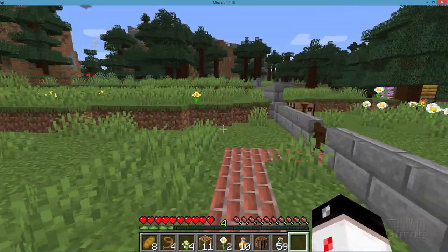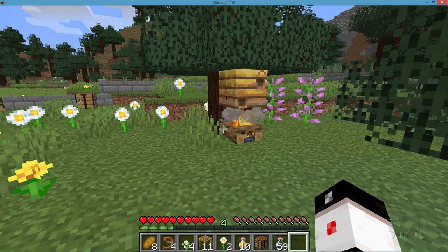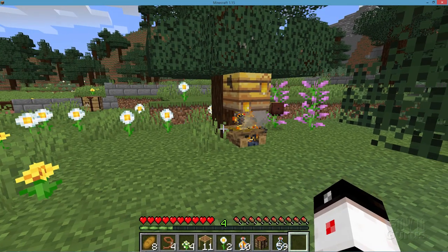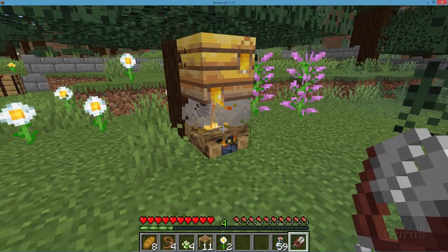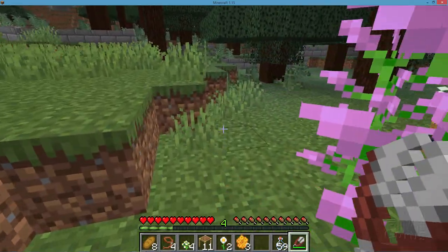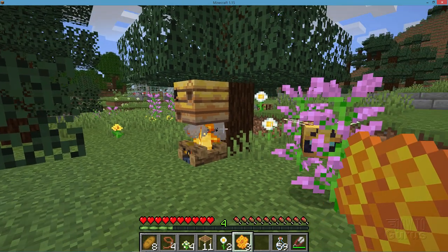The one thing we need right now is some honeycomb. Let's walk over and see how we're doing — I'll pause the video and wait for this thing to refill. Alright, that bee nest is full again. Let's go ahead and get some honeycomb this time. We'll need to have the shears. Same thing as before — just walk up here, make sure you have your campfire going underneath, and then right click with your shears. And there's the honeycomb — three honeycomb, which is exactly what we need if you want to build a beehive.